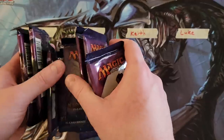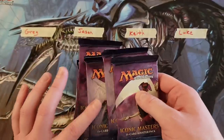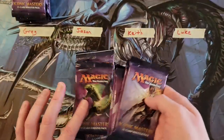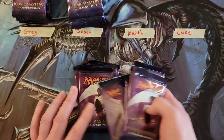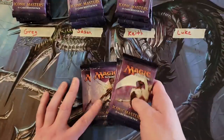I'm just gonna do a little shuffle up here and then I'm gonna divvy it out. So Greg, you've got six packs. Jason, six packs. Keith, six packs. And Luke, six packs. Perfect.